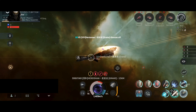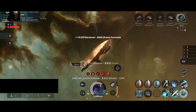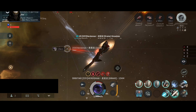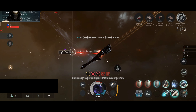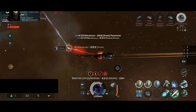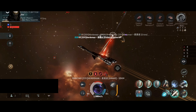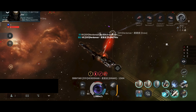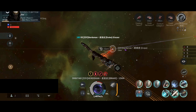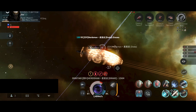My capacitor at 41%, orbiting at 13 km — this is at the very edge of web and scrambler range. The Drake's shield is now at around 49%, still holding incredibly well. I actually think the Drake is using a damage control because my damage got reduced. If I had the tracking computer I would probably keep the 15 km orbit without going below it.